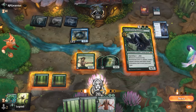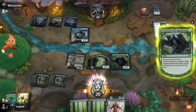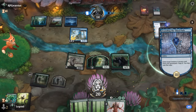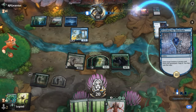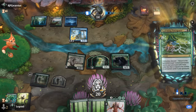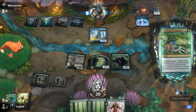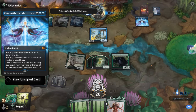If I cast it now my creatures would be tapped, so that's not too helpful. With eight forests in play, as long as two creatures can attack that's probably good enough. There's Emergence for One with the Multiverse — they get one free spell, and hopefully it's nothing too devastating.